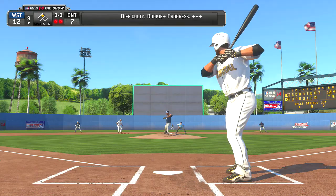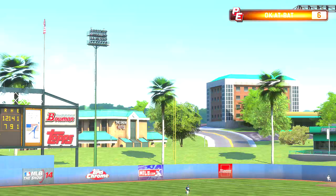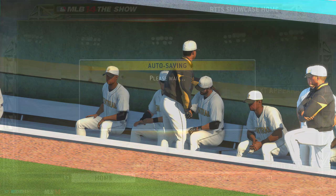Here's my next at-bat — right down the middle, I think I get another one. I really put a charge in it, but unfortunately just not far enough. Center field is super far, which is why I'm very surprised I actually hit a home run on that first at-bat. But I go 2 for 4 with two RBIs and a home run, so a pretty good start in my first amateur showcase. Two more games to go, and you can see the scouts were impressed, so my draft stock has gone up — still looking at the beginning rounds, which is good.